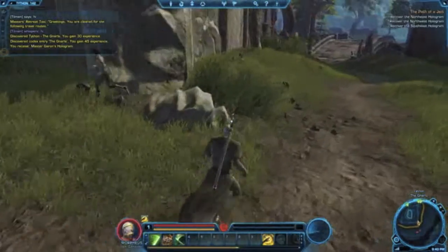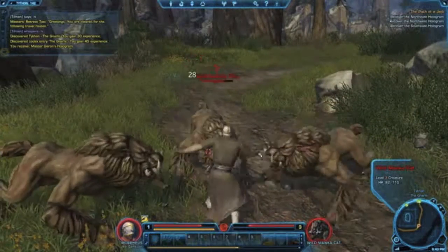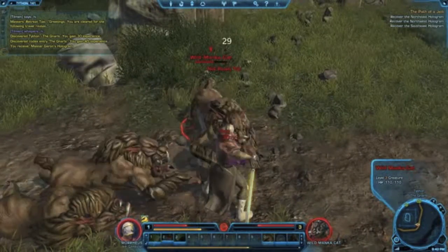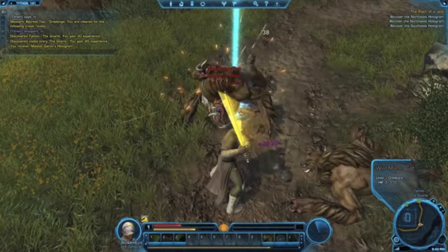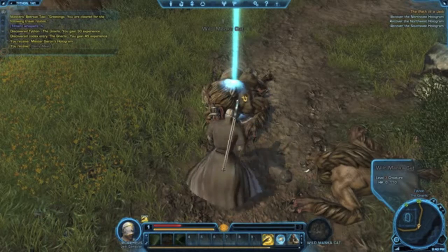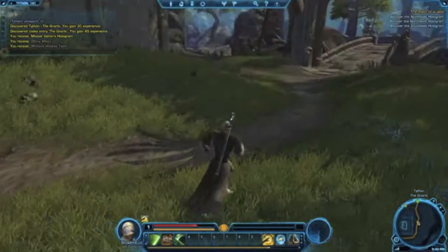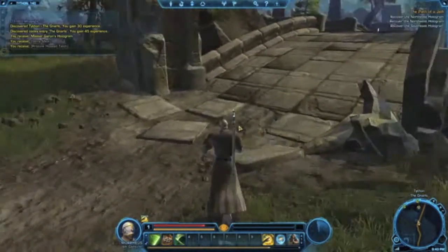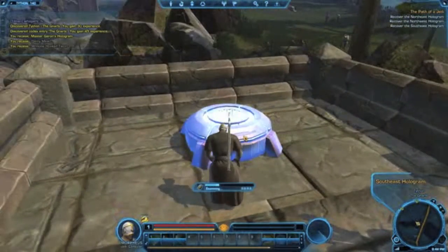I won't be showing a great deal in this video — just a glimpse of what you can do as a Jedi Consular and what the environment and interface look like. I'll be bringing out more videos later on showing PvP, dungeons, other interesting quests, boss fights — whatever I find that you might enjoy. I'll probably go a bit longer in this video to show handing in a quest and maybe leveling up. But we've come to another hologram, let's see what this one says.